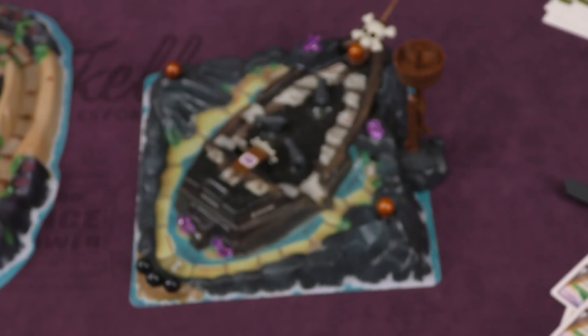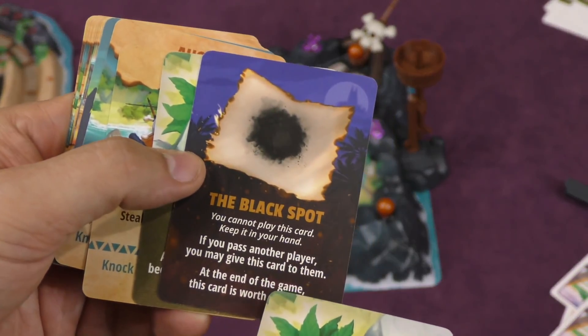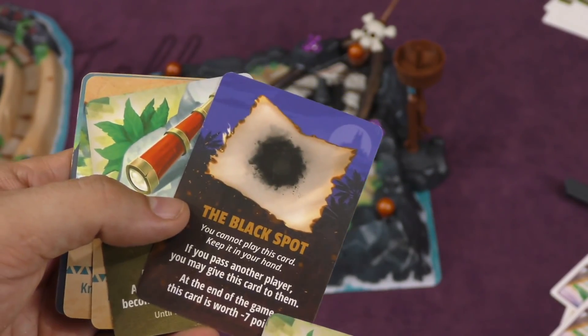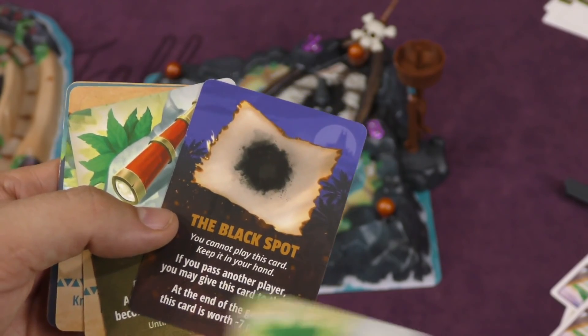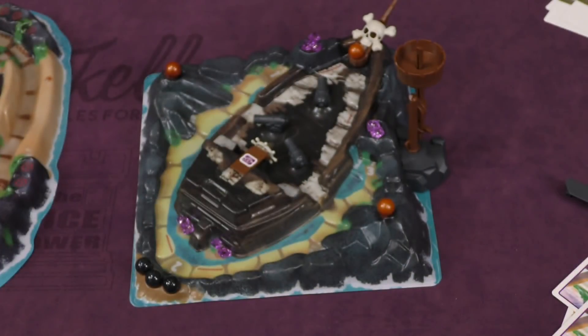They're not as Sinister as you might think. The game also comes with some souvenirs. I like the black spot especially — it's a souvenir, you can't play it, but if you pass another player you can give them the card, and it's worth minus seven points. That's kind of fun. And then there's a lot of things that let you knock over the crow's nest.